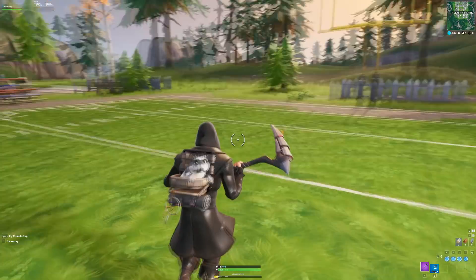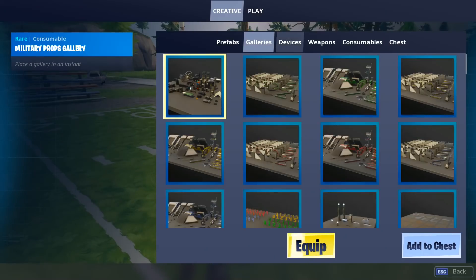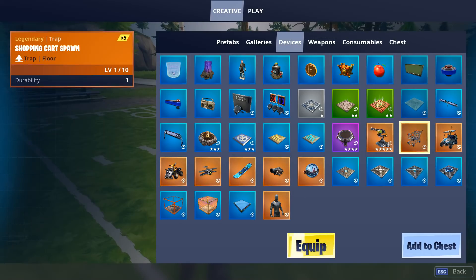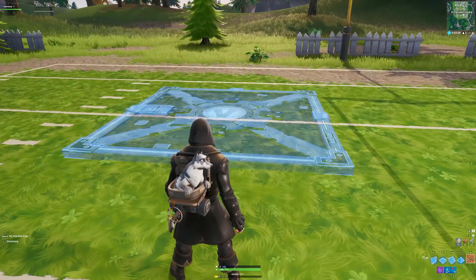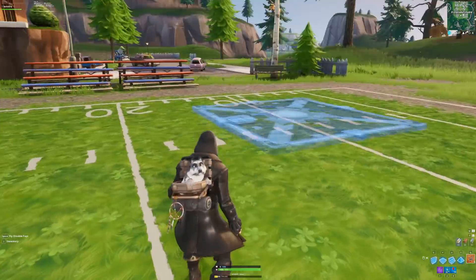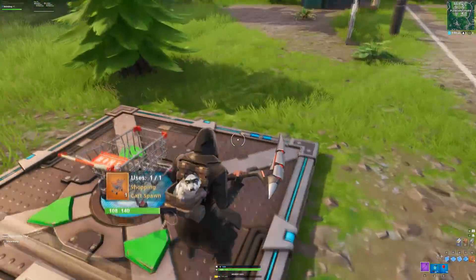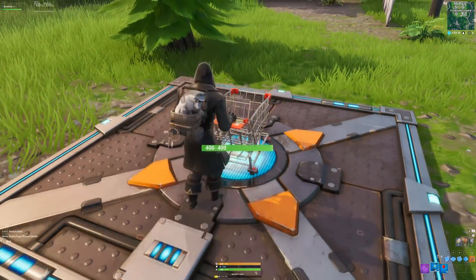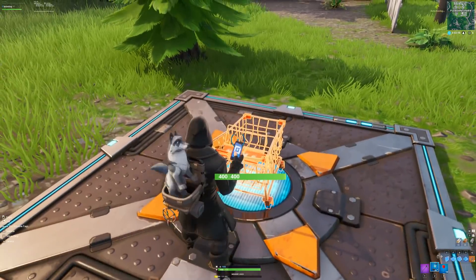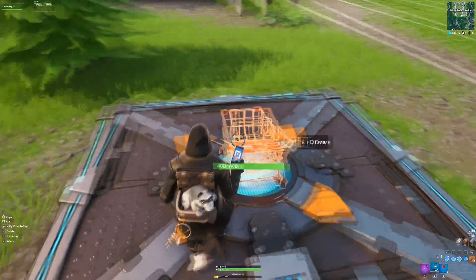For the third glitch, I'm going to show you how to bypass the sky barrier in Fortnite. Make sure you are on the creative island with your phone, then go to devices. Get a shopping cart, and also get some balloons from the consumables tab. Place your shopping cart down, and then you have to delete it, exit, and switch at the same time. It sounds complicated but: delete it, exit, switch.